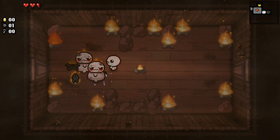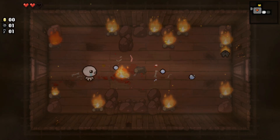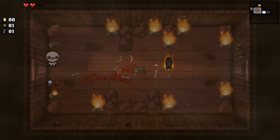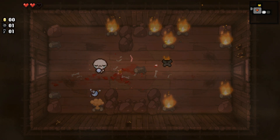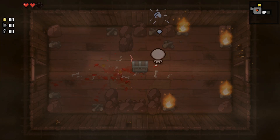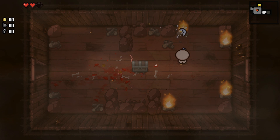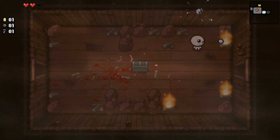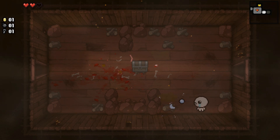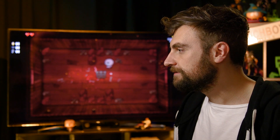That fire is shooting things at me! I'll put all these out, because sometimes you get some cool stuff when you extinguish a fire. Remember that, kids. You can see on the left I've got one gold coin, one bomb, and one key. The keys unlock chests and sometimes special doors to rooms that have extra goodies in them.